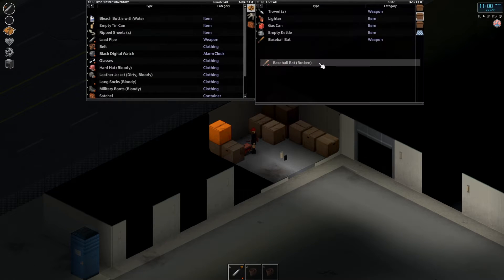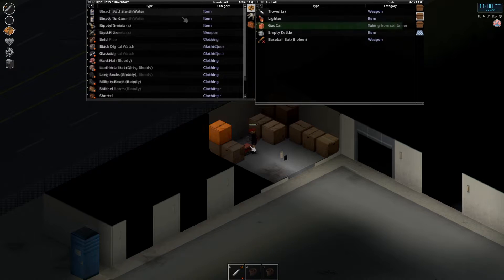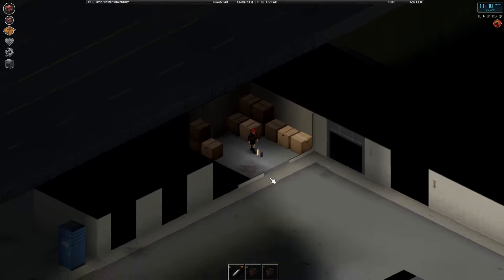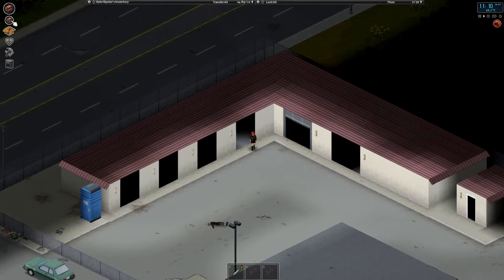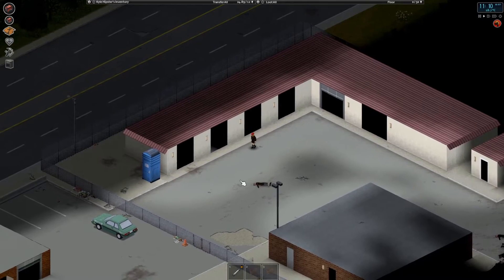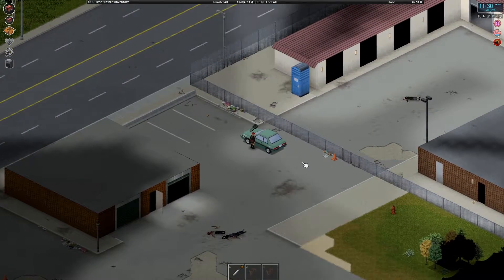We make a trade with the baseball bat, so we have a new weapon, and then we just take the generator. Now we're going to go super overweight because we're carrying the generator, so if a zombie attacks us right now we're kind of screwed. We're just going to drive to the gas station.